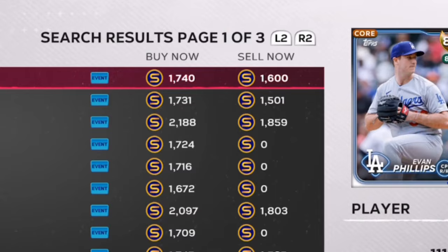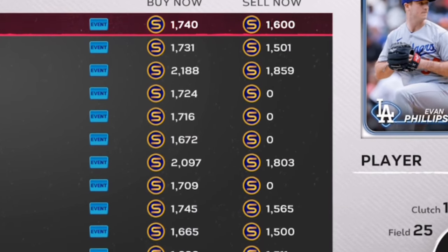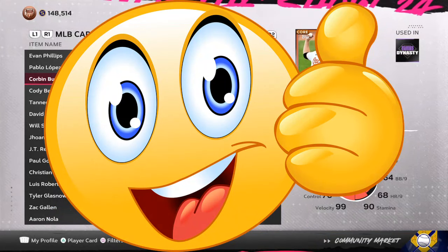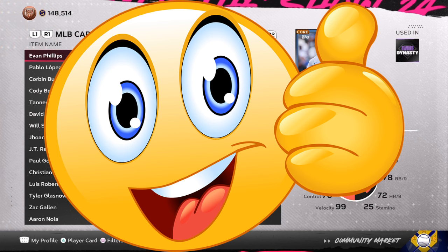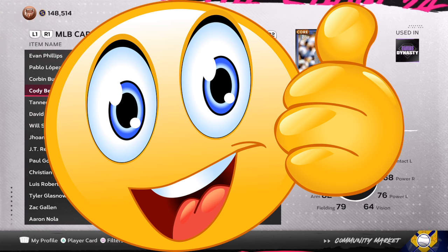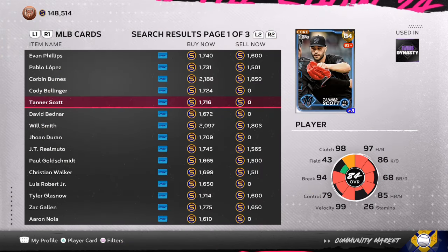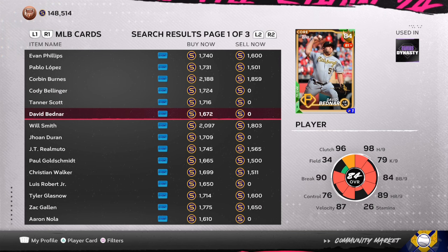We're looking at the 83 and 84 overall cards — 1,700, 2,188, 2,000. It's still 10 days away before the first big roster update. As far as how players are performing, I can see 84 overalls, probably three of them, get that plus to the diamond, but the 83 overalls have a better chance at getting the plus twos.